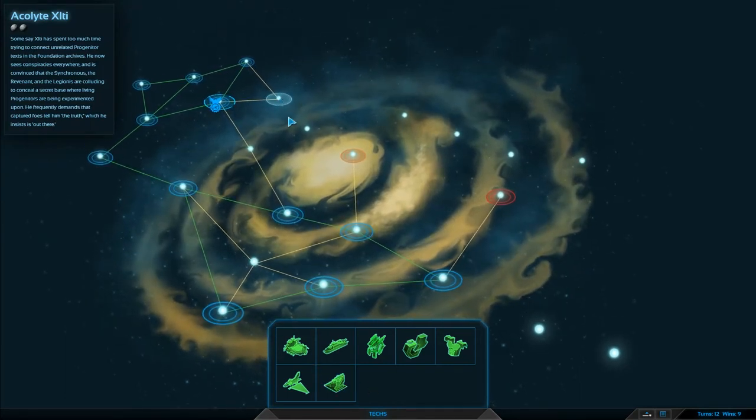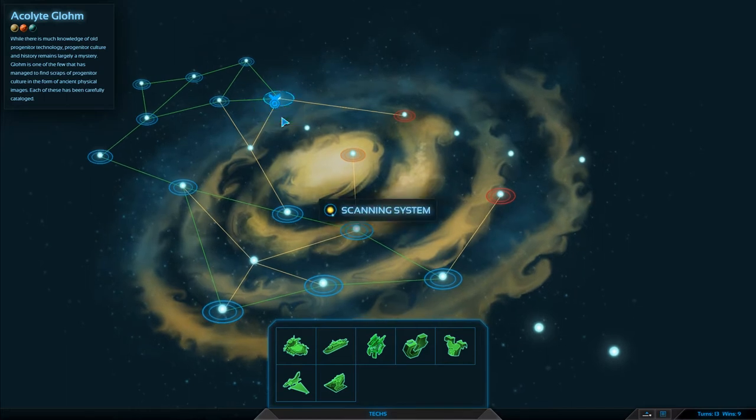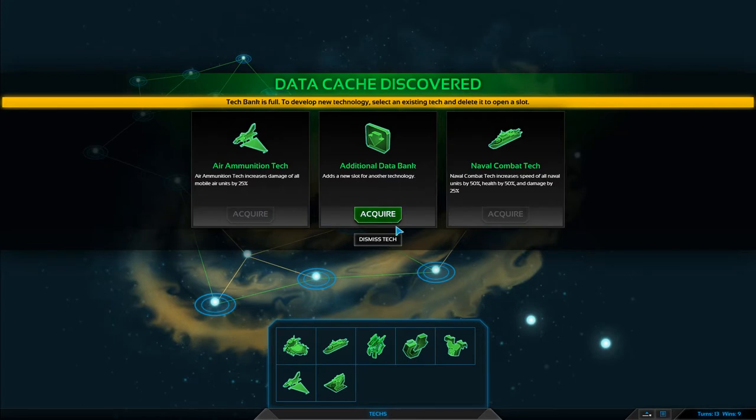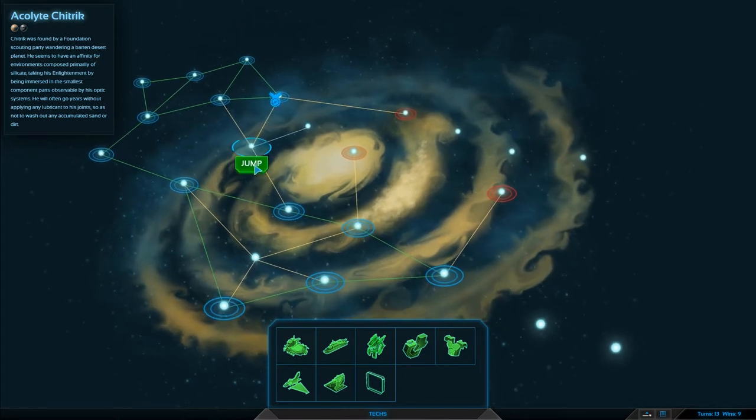We're then going to go over this way and do a little jump to see what happens here. We'll explore the empty thing. Literally all we can do is that one — that's fine, I've got no problem with that. I'm going to come down here and do another one. Why are there all these acolytes that I just don't get to fight? Are they my guys? I don't know.